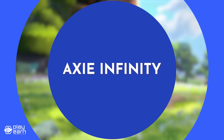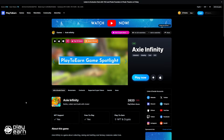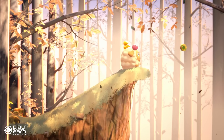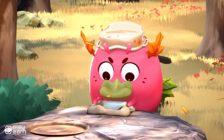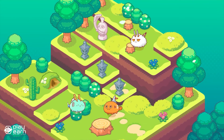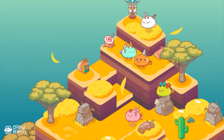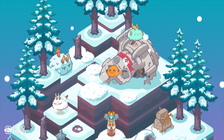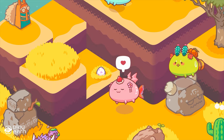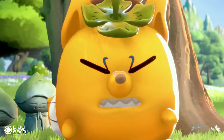The first game on our list is Axie Infinity. Axie Infinity is a PvP breeding card game being built on Ronin. It is a game where you can collect, breed, battle, and trade adorable creatures called Axies. Axies are digital pets that live on the blockchain — they have unique genes, abilities, and appearances. You can own your Axies just like physical trading cards or figurines, and it is without a doubt the first game that made the scholarship system famous.